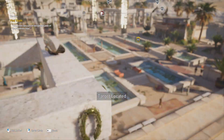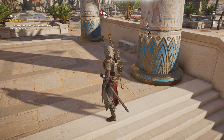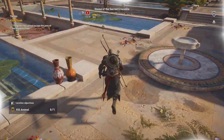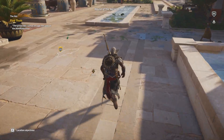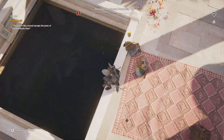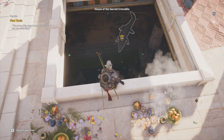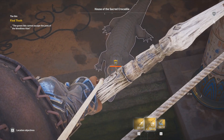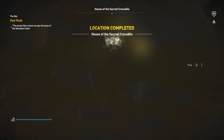Somewhere near the crocodile presumably. The riddle says 'the green ibis cannot escape the jaws of the bloodless titan.' Is the bloodless titan the crocodile? It might be very close to the crocodile, but how do I get there? The crocodile seems to be somewhere underneath this place. I will have to kill the crocodile if I want to retrieve the statue - I kind of have to kill it anyway. So I may as well do it now. Let's go down here.